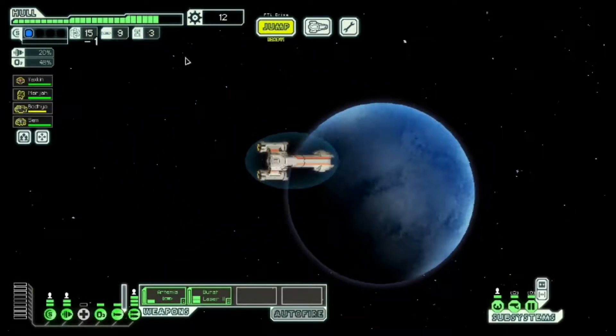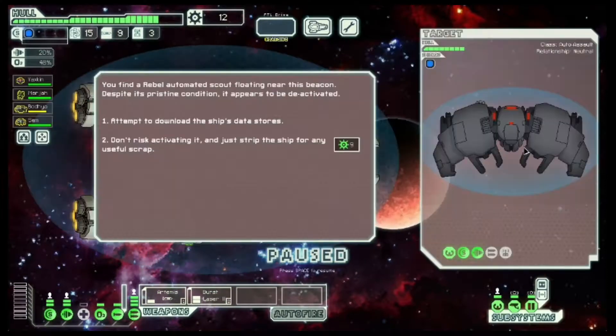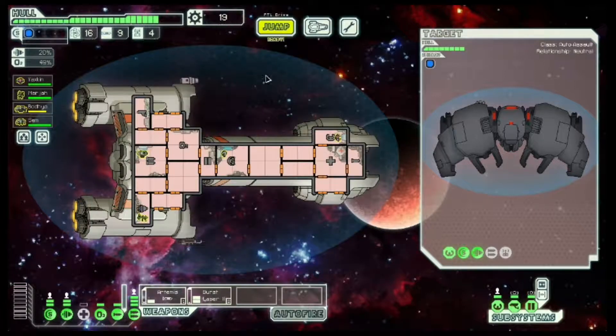That was not a great first fight, but only four damage against the ship with an Artemis missile — and when that Artemis missile hit us on the weapons, I'll take it. That's pretty good. Nine scrap, not very much at all. Seven's not great either, but we got the fuel and the drone part, so it kind of evens out.